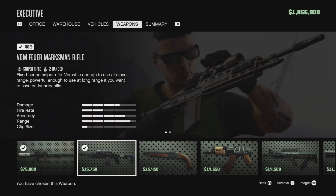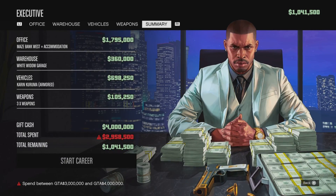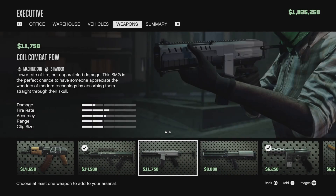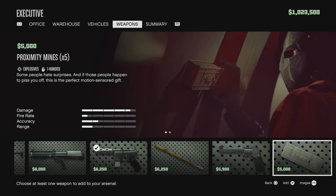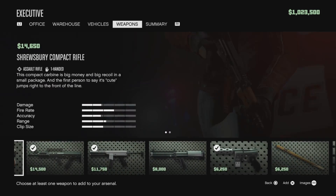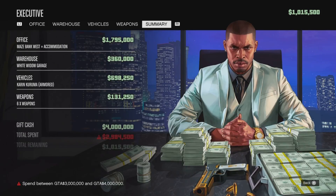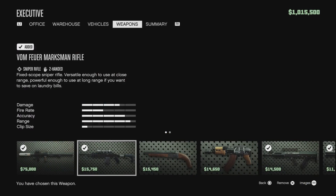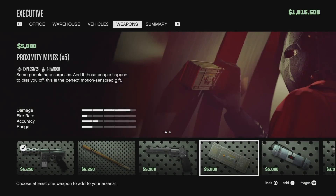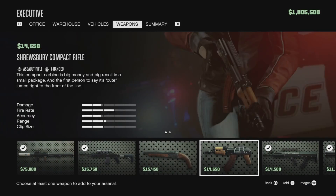For weapons, you want the RPG, the Marksman Rifle, and the Bullpup — those are the three you really need: an AR, a sniper, and the RPG. I also go with the machine pistol because you can shoot out the window with it and it's automatic, making headshots easier. I picked the shotgun too, but honestly Rockstar makes you spend about three million on weapons you're really not going to use.